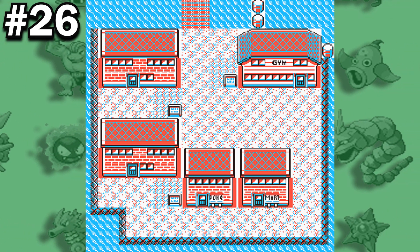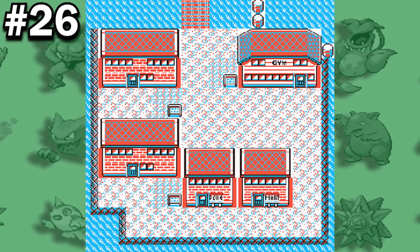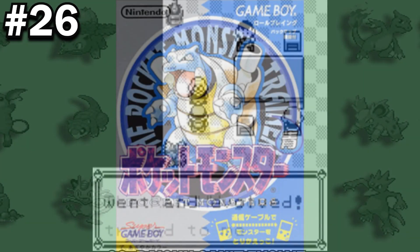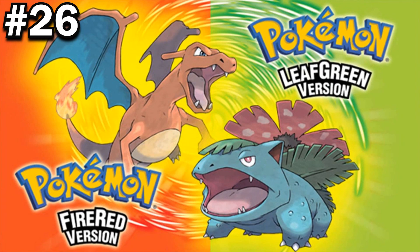In Pokemon Red and Blue, there is a scientist at the Pokemon Lab on Cinnabar Island who will trade you a Raichu for an Electrode. If the player talks to him after the trade has been completed, he will mention that the Raichu evolved, which is not possible. This mistake was due to the original translation of the script in the Japanese Blue version, in which the person traded a Graveler for a Kadabra. This error was corrected with the Generation 1 remakes.